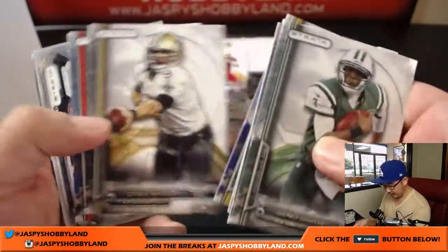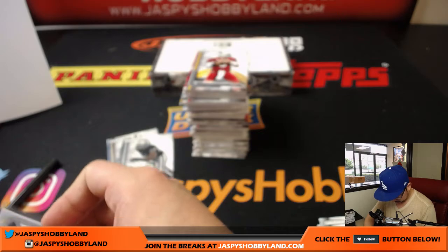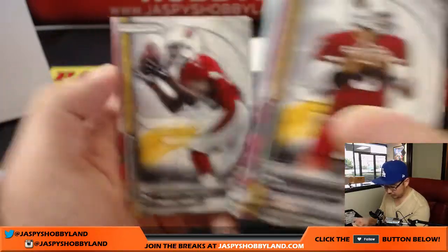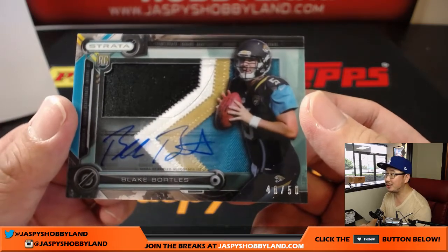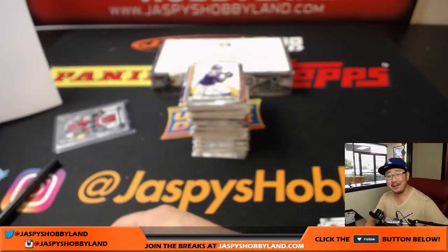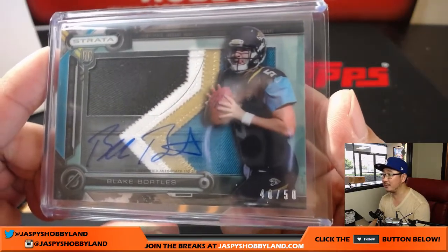Here we go, next box. Geno Smith is in here, Matt Forte die cut. We've got a Frank Gore relic for the Niners, NFC West — that will go to Shane. And we've got a Blake Bortles — look at that, Arthur — one, two, three, four-color patch, with the autograph right on top of that window. That looks pretty sick. It's 40 out of 50. If he bounces back, Arthur — you remember how well his stuff was selling back in 2014? He regressed a little bit last season, but if he bounces back this season?